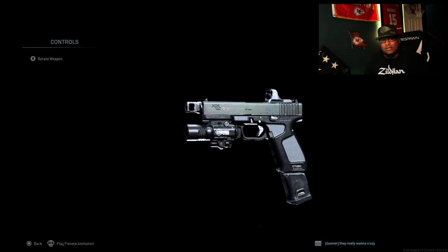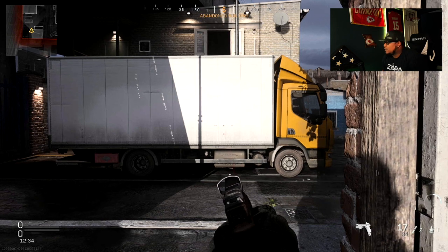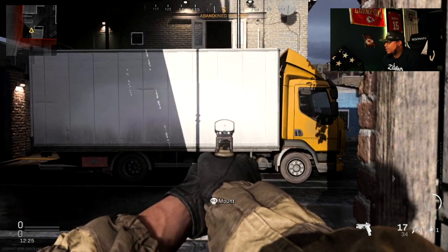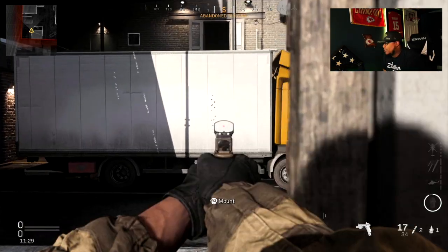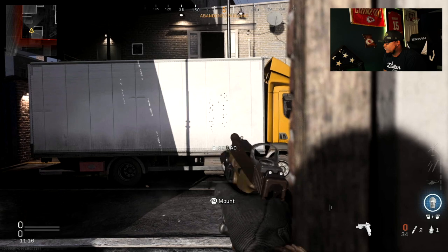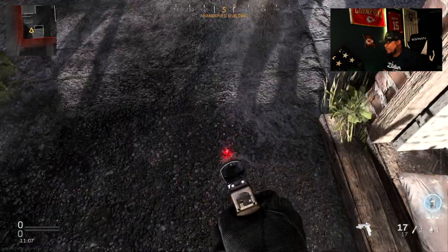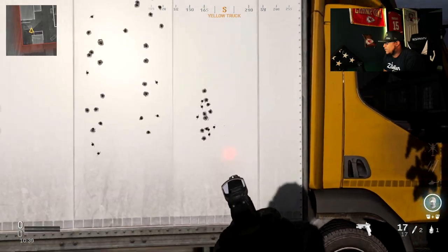Now we're going to compare and contrast the recoil with the compensator versus without the compensator. Remember, in the game it's called the muzzle brake, not compensator. So here's with the compensator — I'm not controlling the recoil at all. Now here's without the muzzle brake — not controlling the recoil at all. It's not too much of a difference, honestly. Not too much of a difference. Now we're going to control the recoil — it's not bad, man. Not bad at all.